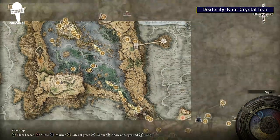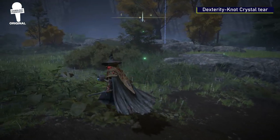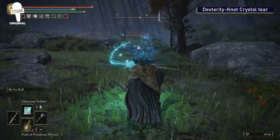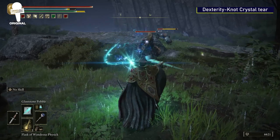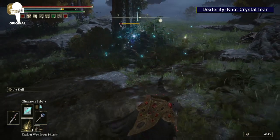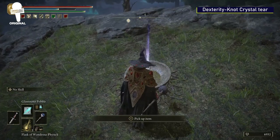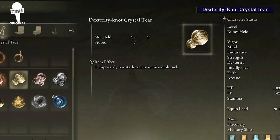Dexterity Knot Crystal Tear. Crystal Tears can be mixed in the Flask of Wondrous Physick to help enhance your character in Elden Ring. This specific Crystal Tear, the Dexterity Knot Crystal Tear, can be found very close to the Boilprawn Shack on the southwest side. There are a few goofy-looking enemies you'll have to clear out, but once you've done that, this Crystal Tear will be waiting for you, and when you use it, you'll get a temporary Dexterity boost in your mixed physick.